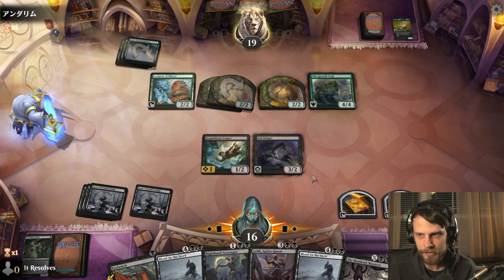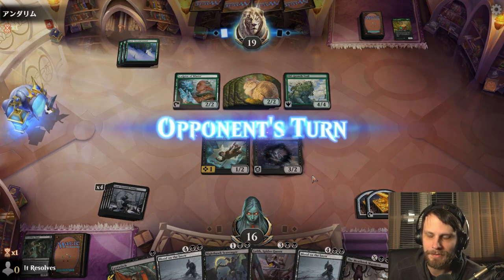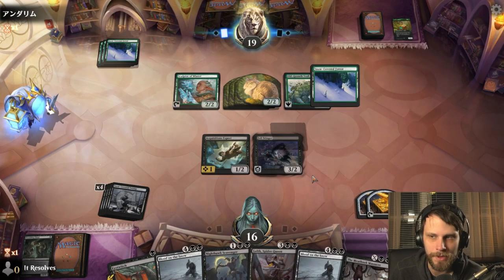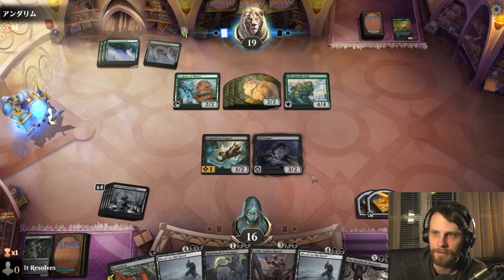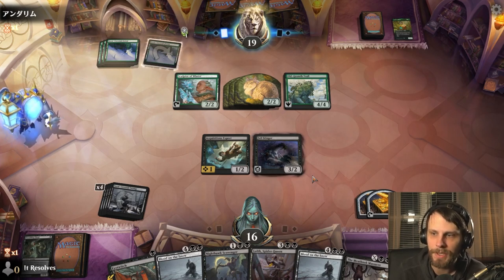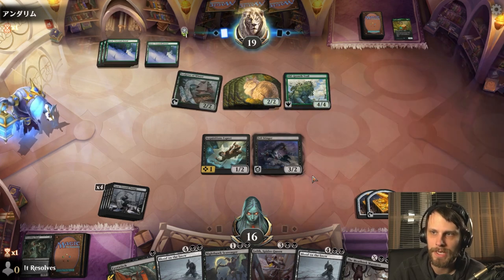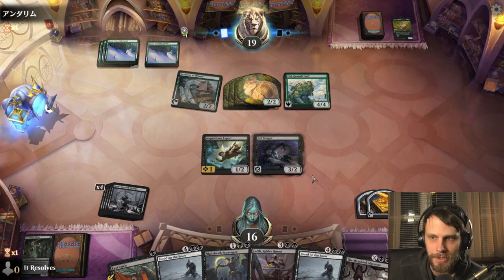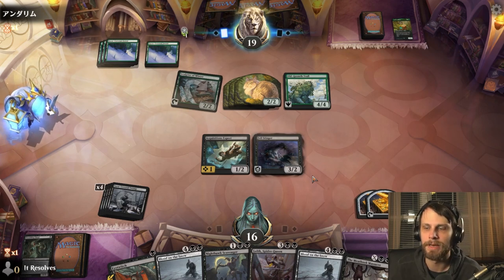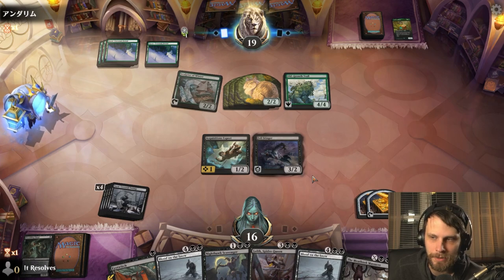So at this point we just wait. We've gotten our value out of our creatures on the field. If we get to trade off with the Fell Stinger, fantastic — we'll save ourselves a little bit of damage here. But that Blood on the Snow or the Meat Hook Massacre at this point, both are going to help us get rid of whatever the opponent happens to have here and we should be okay. We've still got a pretty healthy life total — that Meat Hook Massacre could certainly help us gain a little bit more life.